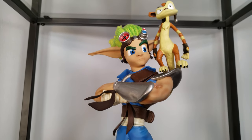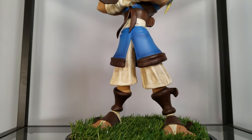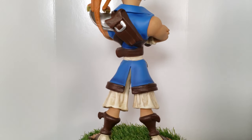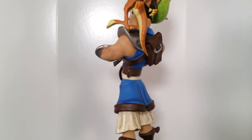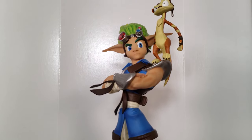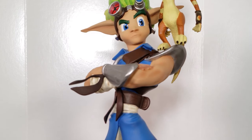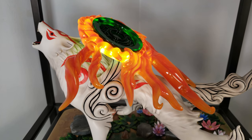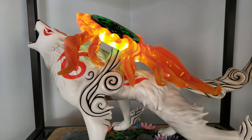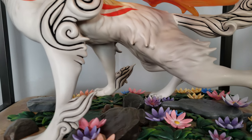Below Sonic we have Jak and Daxter from the original Jak and Daxter, one of my husband's favorite platformer games. This is a statue from Gaming Heads. Continuing down we have Amaterasu from Okami — this is a First Four Figures exclusive with the light-up Divine Retribution.